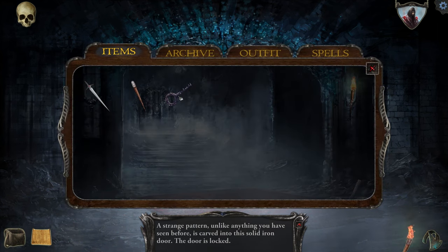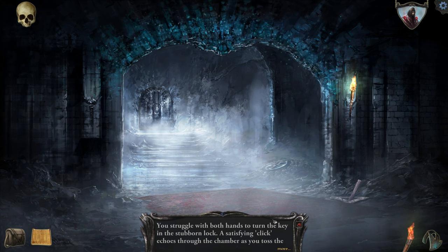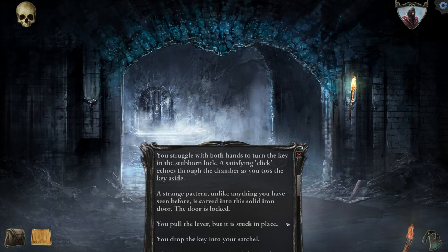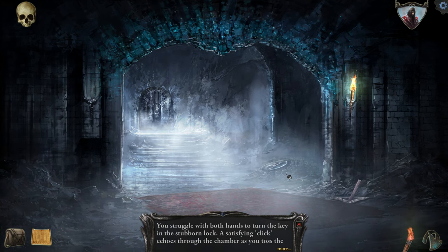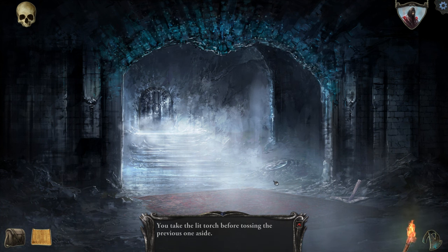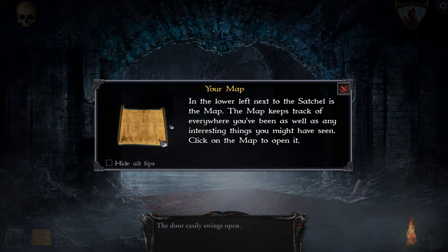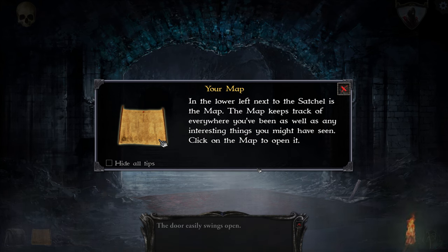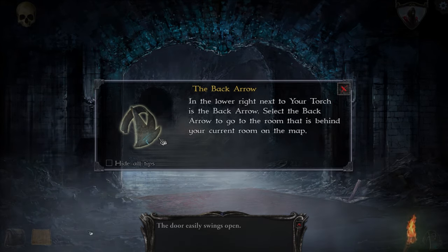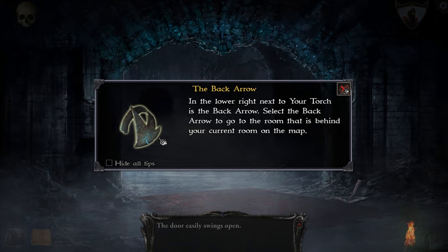I need to use the key on the door. You struggle with both hands to turn the key into the stubborn lock. A satisfying click echoes through the chamber as you toss the key aside. I'm going to open the door — the door easily swings open. And the lower left, next to the satchel, is the map. The map keeps track of everywhere you've been as well as any interesting things you might have seen. The back arrow on the lower right, next to your torch, lets you go to the room behind the current room on the map.